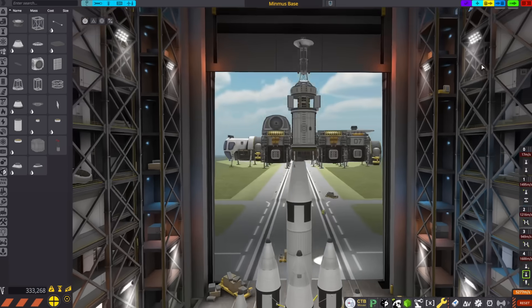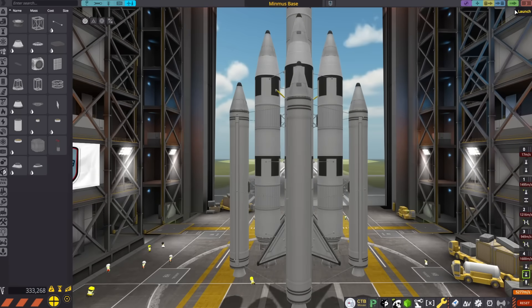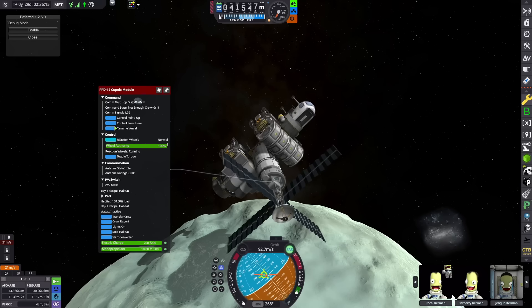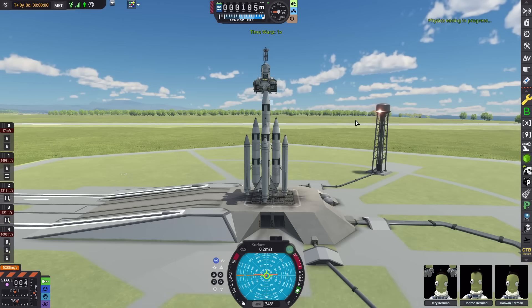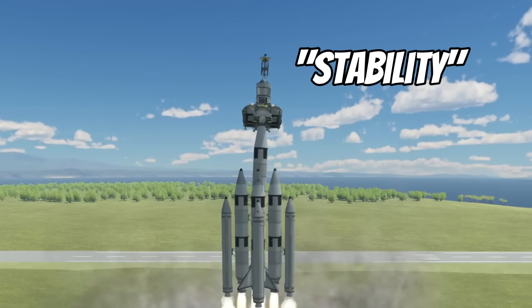But how the hell are you going to launch this behemoth off the ground? That is where this launch vehicle comes into play. According to my calculations, this rocket has enough delta-V to take us all the way into orbit around Mimus, and then if all goes well, we will be able to come in for a landing using the engines attached to the mothership. Four of the bravest Kerbals Kerbin has to offer climb aboard, placed on the launch pad — the most aerodynamic craft created so far in KSP Hardcore.